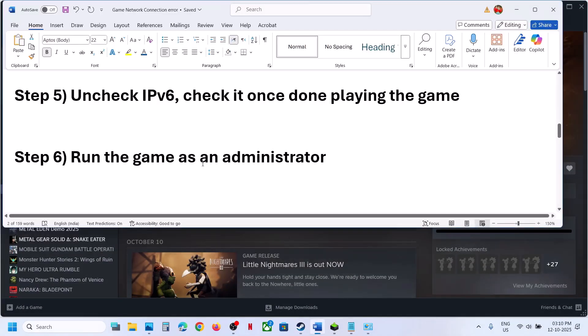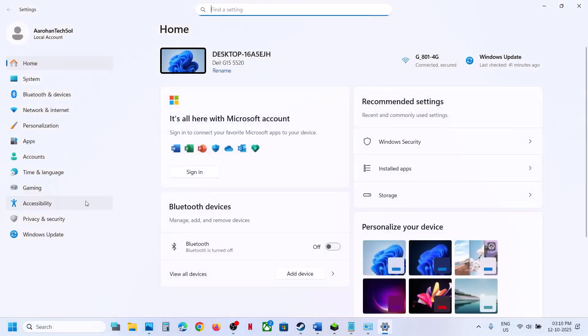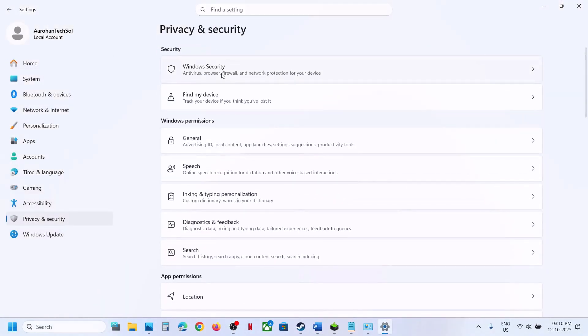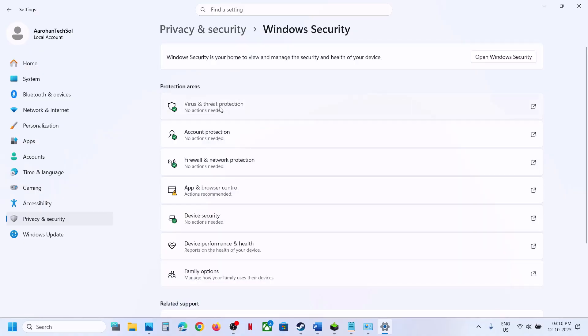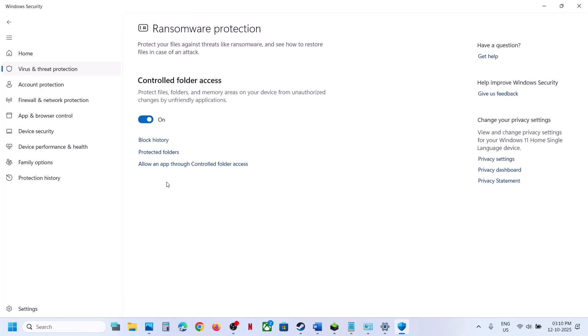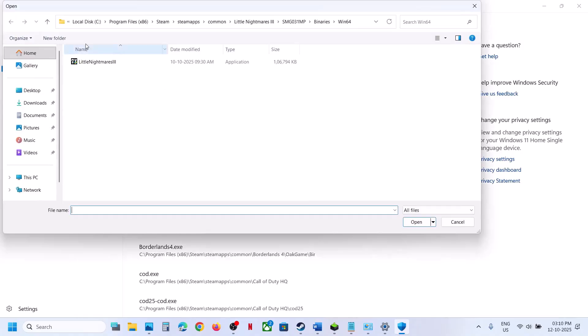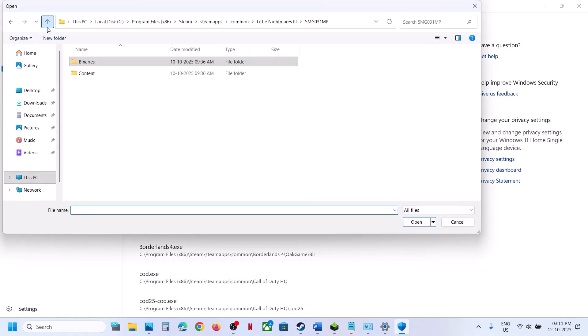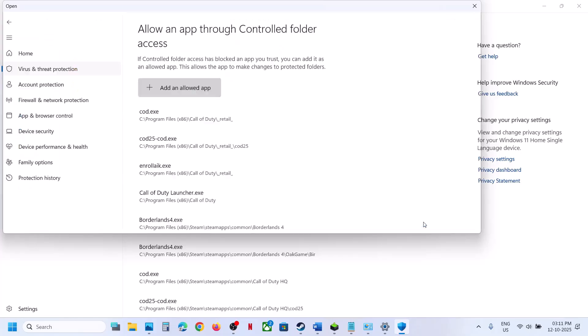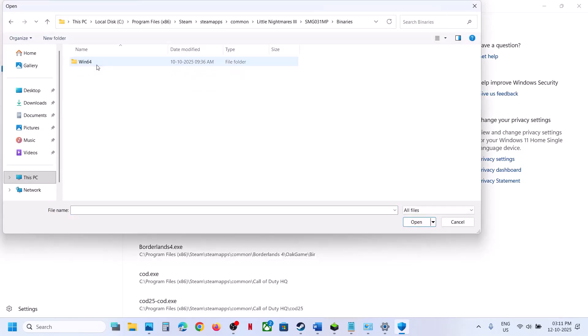Still not working, the next step is to allow the game .exe file in your antivirus program. If using Windows Security, open Windows Settings, go to Privacy and Security, Windows Security, click Virus and Threat Protection, scroll down to Manage Ransomware Protection, click Allow an App Through Controlled Folder Access, click Yes, then Add an Allowed App, Browse Apps, go to the game installation folder, select the .exe file and click Open. Do this again for the SMG Binaries Win64 .exe file.